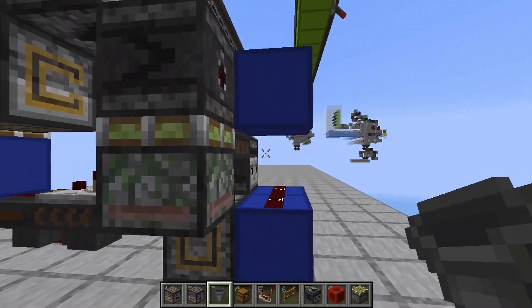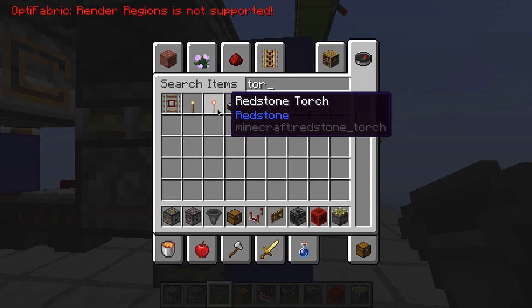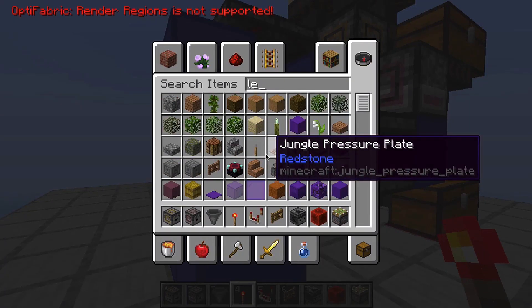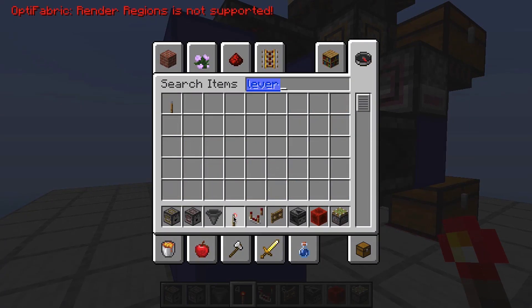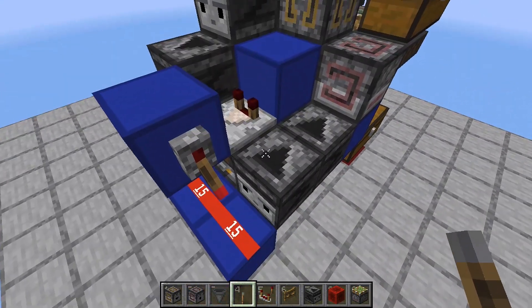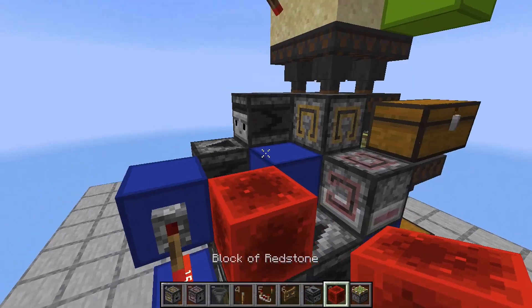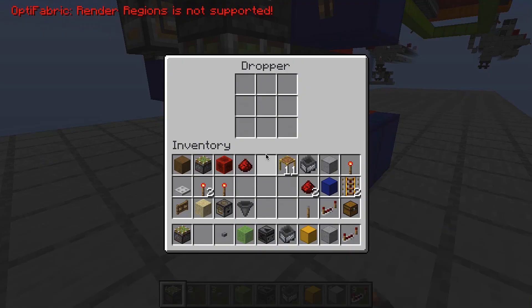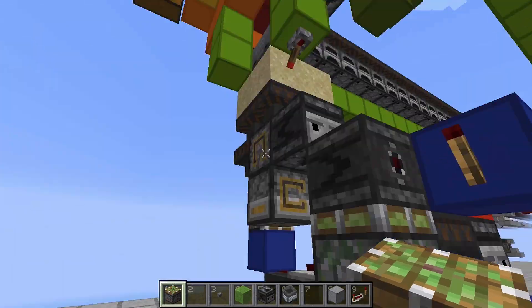Go over here and get a redstone torch and place it over here, and a lever over here to turn the system on and off. Then over here just place a redstone block. One more thing — inside this dropper over here, place one junk item inside, similar to what we did at the top.